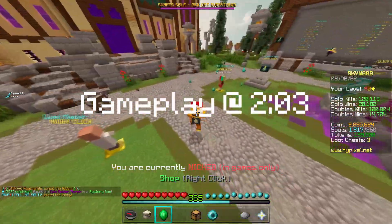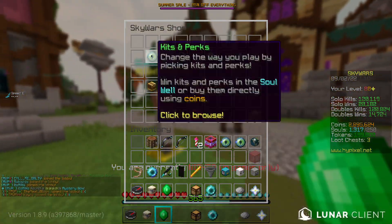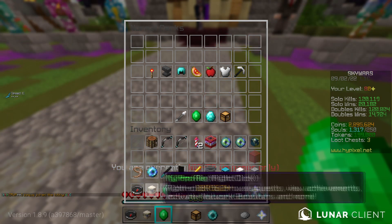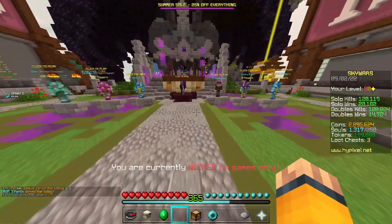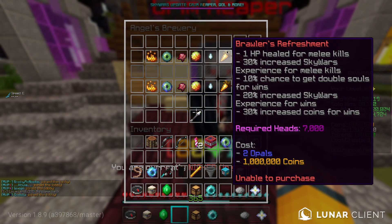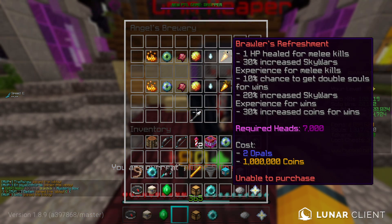Welcome back to another Skyward video. Today we're going to be talking about the Tenacity perk. I don't have it equipped. This perk goes hand in hand with rushing and being very aggressive. And if you're wondering what potion you should use with this, it heavily synergizes with Brawler's Refreshment. It adds another HP for melee kills, but sadly I don't have two Opals, so I'm not going to be using that this video. But I am going to be using Tenacity in its less form.